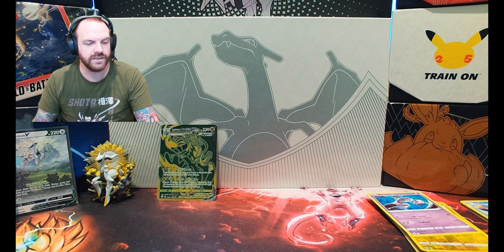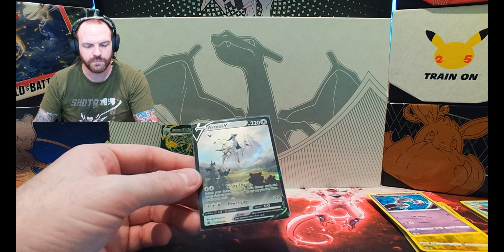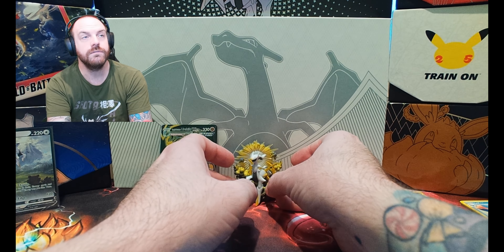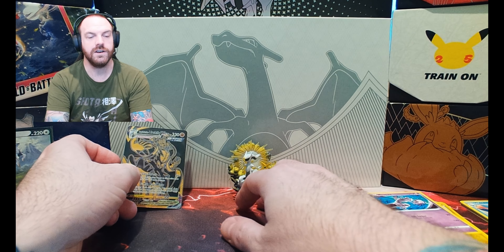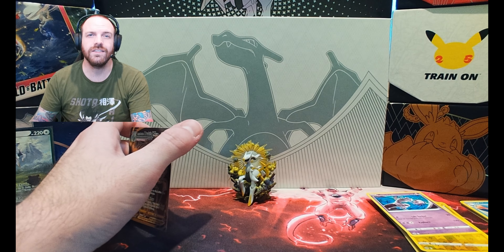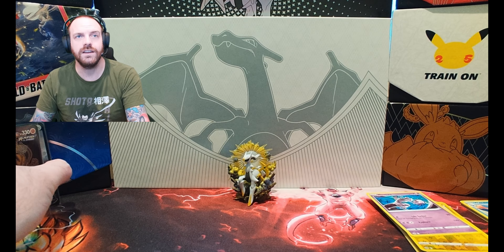We get the Arceus V Black Star Promo and this awesome figure — just throwing it around, maybe we'll just put it right in the middle of our videos on the Charizard. Boom! Alright, I'll see you in the next one — like, subscribe, do YouTube stuff. Thanks, hate you all.